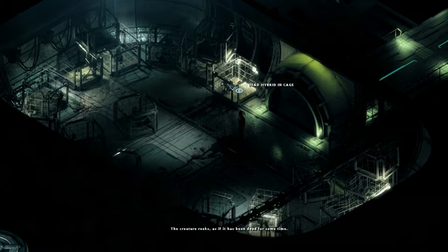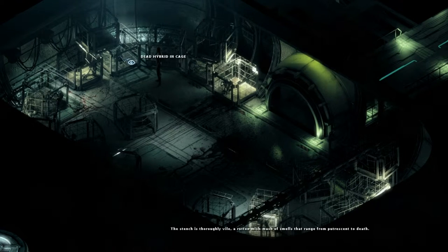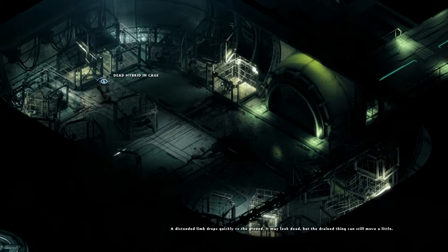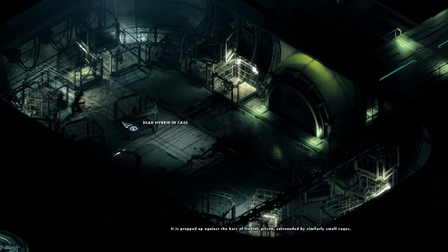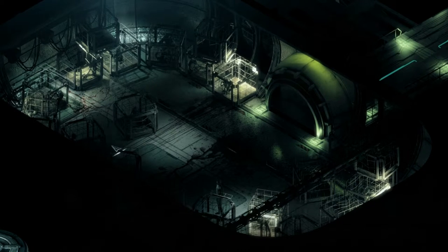Dead hybrid encaged - the creature reeks as if it has been dead for some time. Creatures contained here are malnourished - desiccated husks. The stench is thoroughly vile, a rotten mishmash of smells that range from putrescent to death. A distended limb drops quickly to the ground. That was scary! Restaurants on levels 2 and 3 are now closed. Can we click on the other ones? Dead hybrid encaged. What do we do? Is there anywhere else we can go?